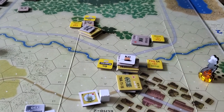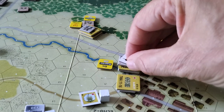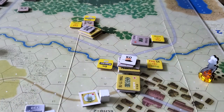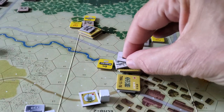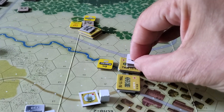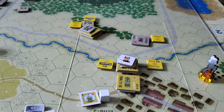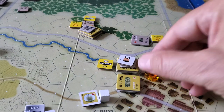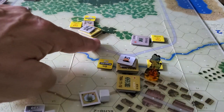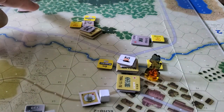The first lot went to cross the bridge here — boom — took a kill shot, lost the vehicle and a squad. They became suppressed, either automatically or by a roll — either way they're suppressed. Then the next lot of chaps passed through and are now trying to race down to this location.